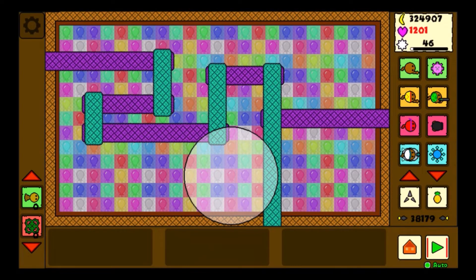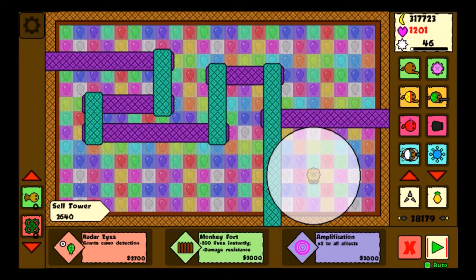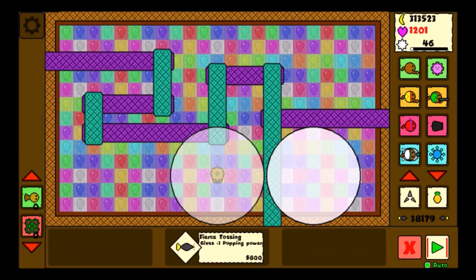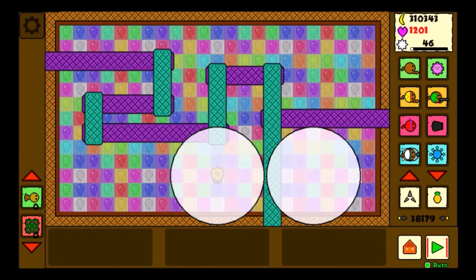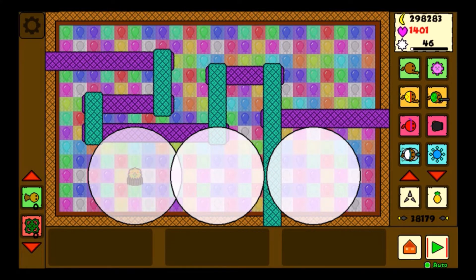I call it art. It's really simple — you just spam one of any of the same towers on one spot and you continue to do it, and you will eventually make some nice progress. I decided to do the village because I was originally trying to do something else but this happened instead. Just try it out for yourself.